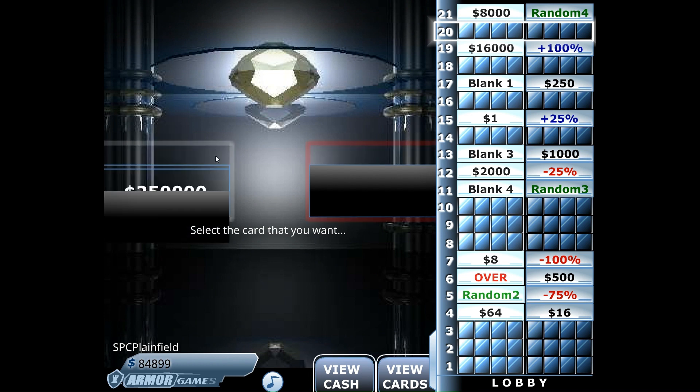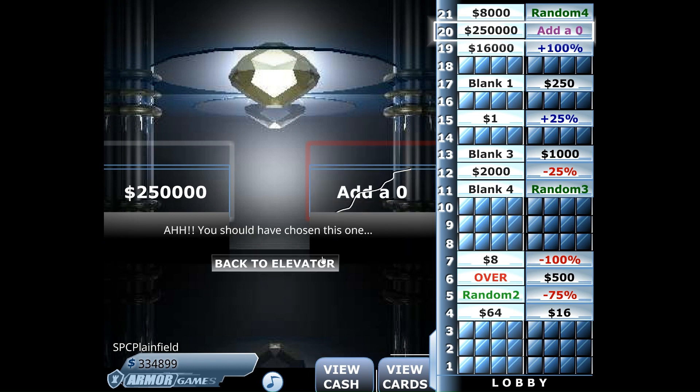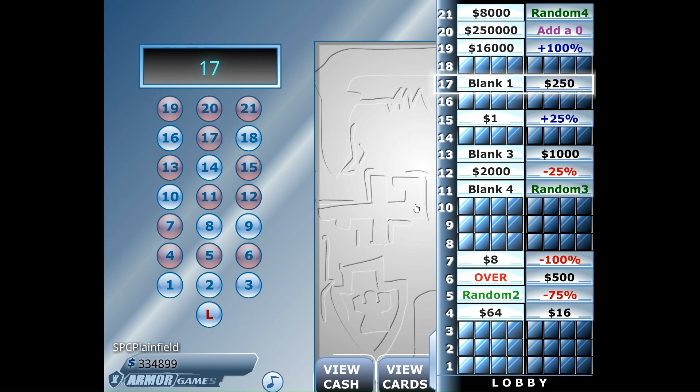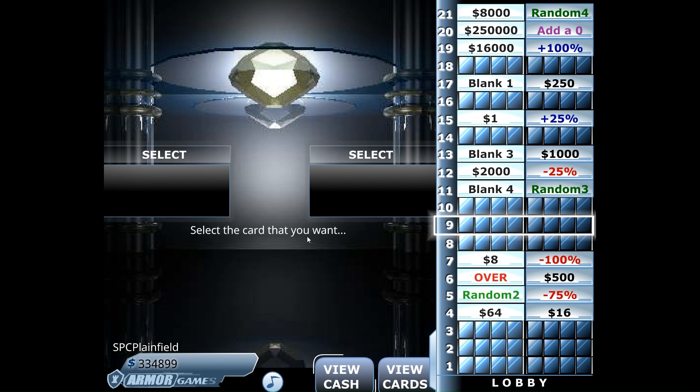Left side 20 — quarter of a million dollars. Another choice and we would have added a zero, making it $348,000. Now let's find that add-a-one or a million, and we will have a million bucks — we'll be in seven figures, actually.